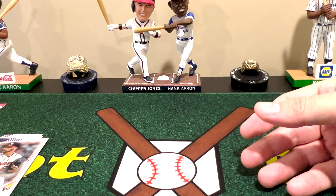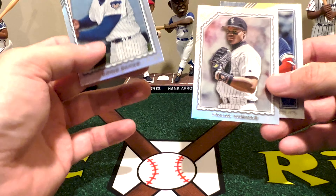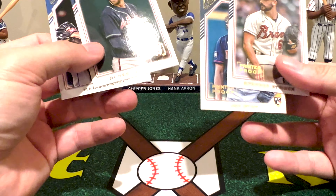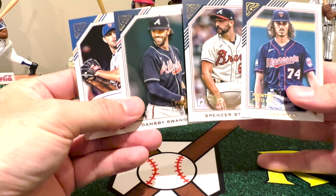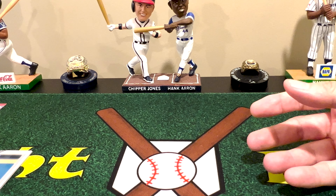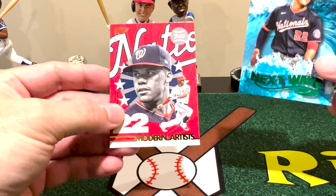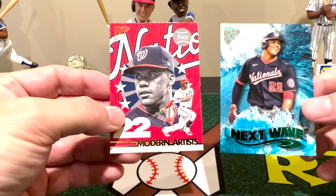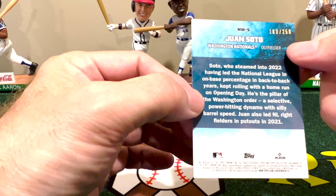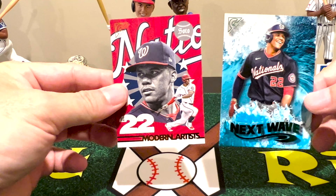So what did we get out of this? We actually beat the odds — we pulled three rainbow foils when you should only get two on average. Two great legends and one a legend in the making. We did pull our four printer proofs as expected. We got Joe Ryan, two great Braves in Dansby Swanson and Spencer Strider, and Mad Max. Here's what's really interesting — we ended up pulling two Juan Sotos: a Modern Artist and a green Next Wave, which is actually a numbered card out of 250. I didn't even realize that at first.